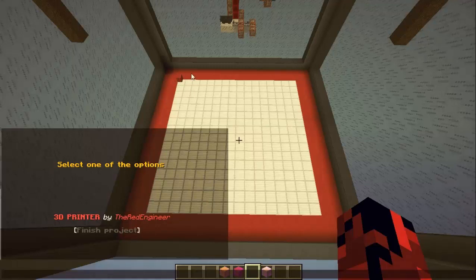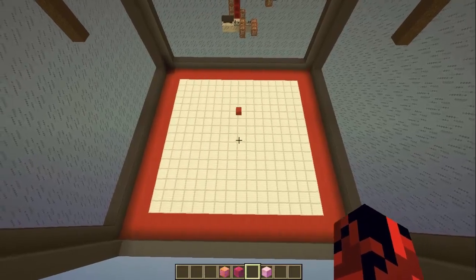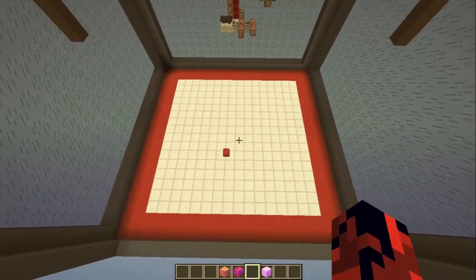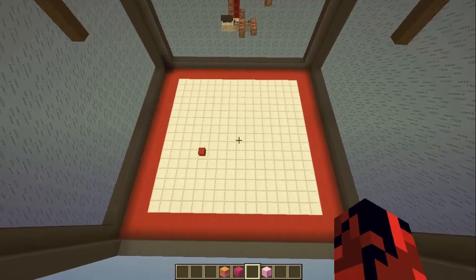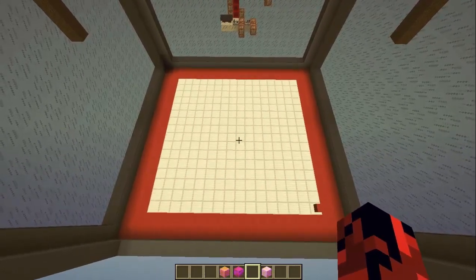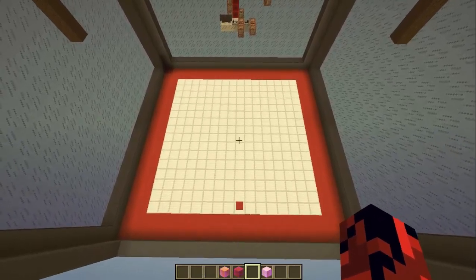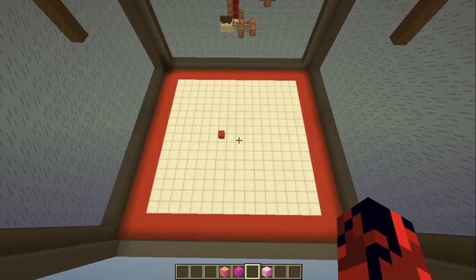We have here a small armor stand with a clay block on its head, and depending on where we move, it will move with us. Just use the WASD buttons to move it. It's very clever because you can't go outside the borders — I'm trying to go this way but I can't. We can of course go up.